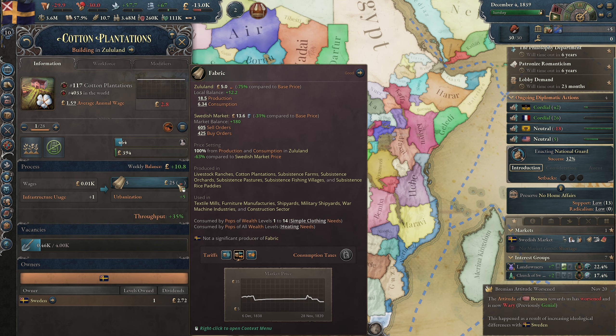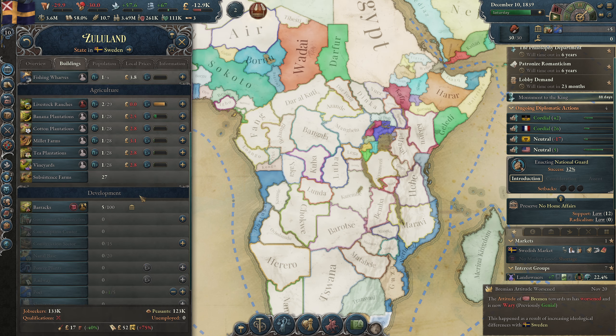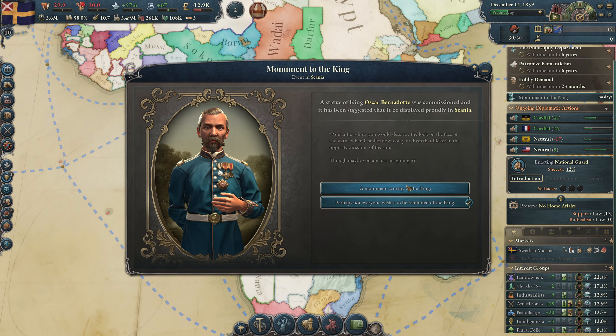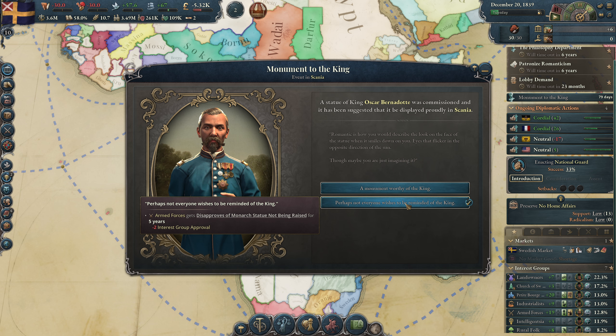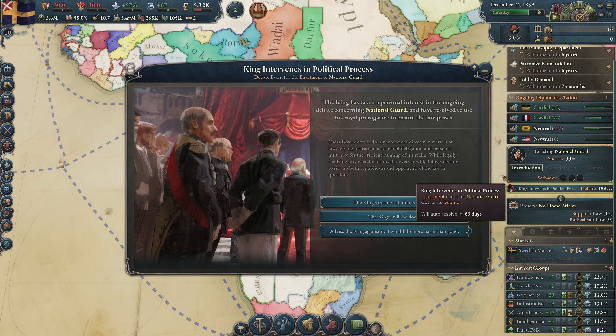We now have a cotton plantation, and fabric is very cheap in our country because of our trade route — we could cancel it. There's a monument to the king — we get a little bit more prestige — or we make the armed forces angry. Let's get the prestige.